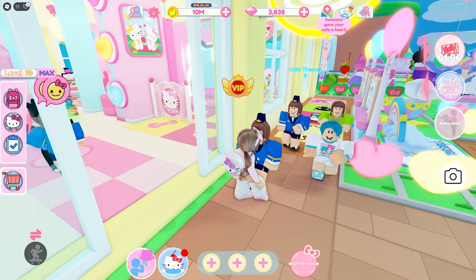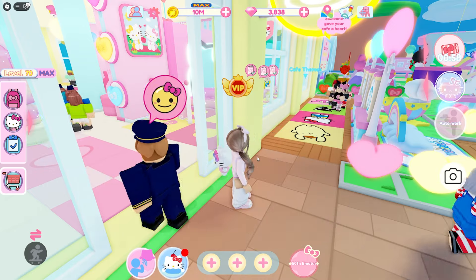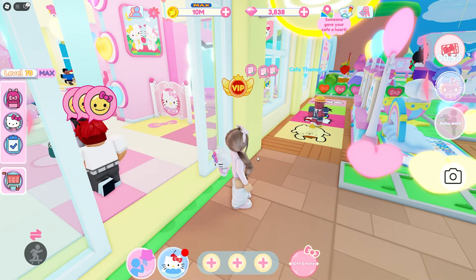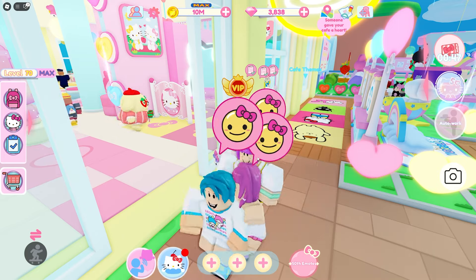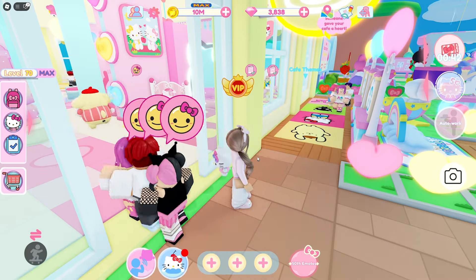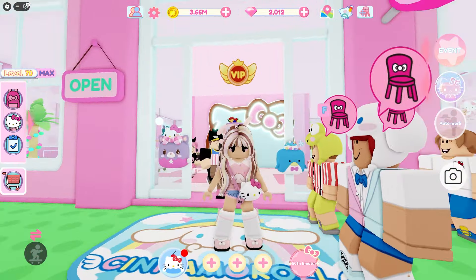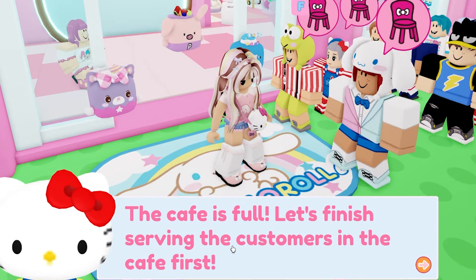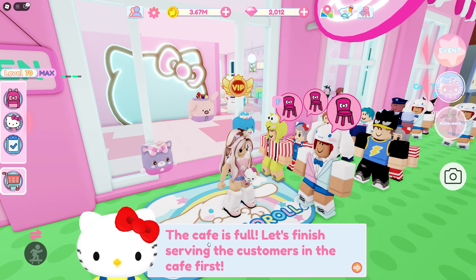If you don't have auto work, this is going to be the easiest thing to do — it'll be helpful and you're going to get coins and also be an extra helping hand. You don't have to move around at all; just stand here and press F and you are making progress. If you are inviting customers in and Hello Kitty is telling you that your cafe is full, you definitely need to put down more tables.